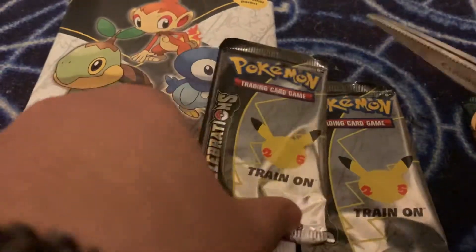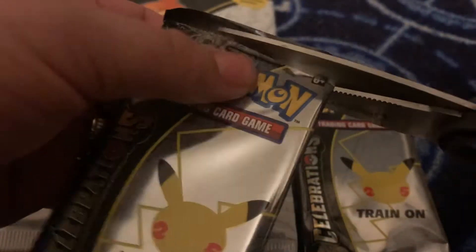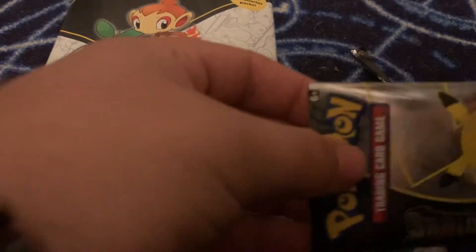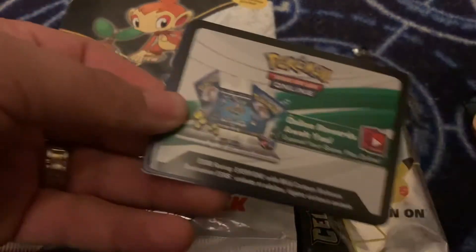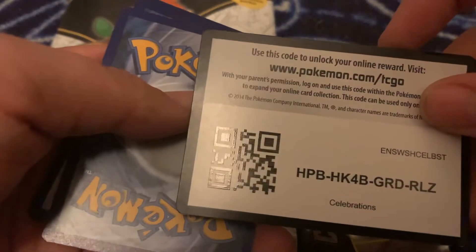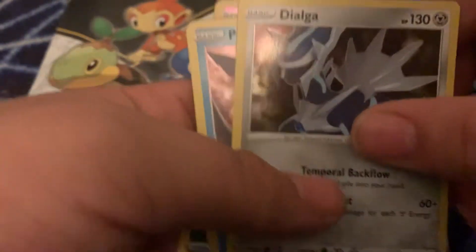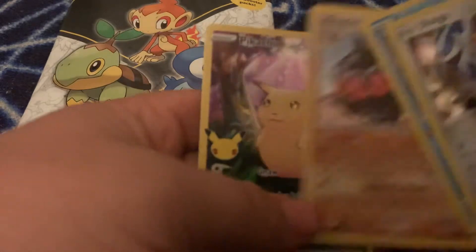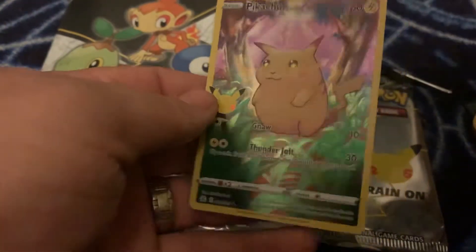I brought scissors this time. Celebrations Pack 1 — there's a code. Dialga, Palkia, Playdoll, and a full art Pikachu.